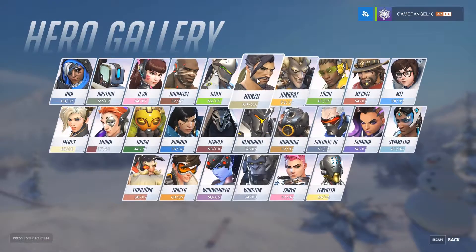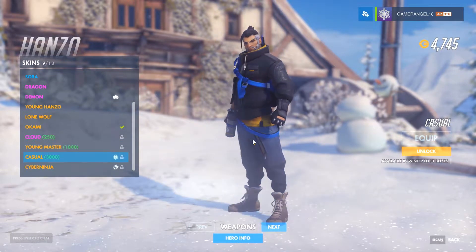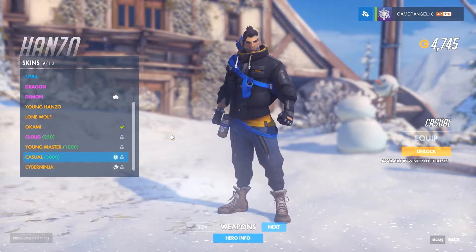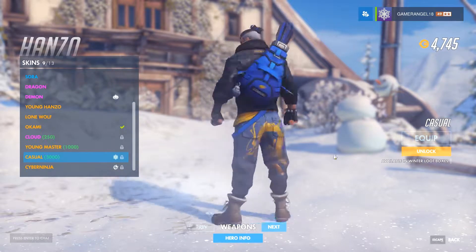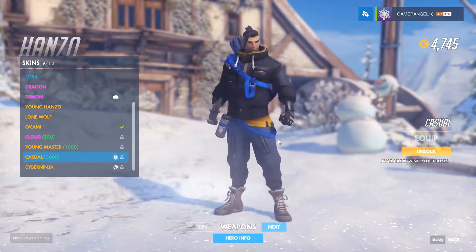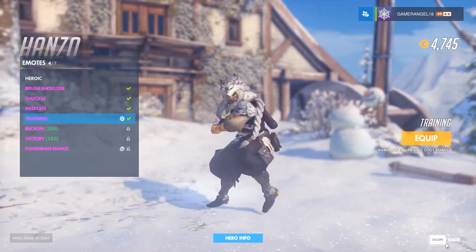Hanzo has a new skin, although on the day I'm recording this it's going to be altered. It's a casual skin from the comic book Reflections, which shows off the heroes celebrating Christmas. Genji wrote a letter to Mercy while in the pool with Zenyatta, and Sombra was at a bar with McCree. A couple of fans complained it wasn't quite true to the comic book, so they're probably going to change it after I release this video.